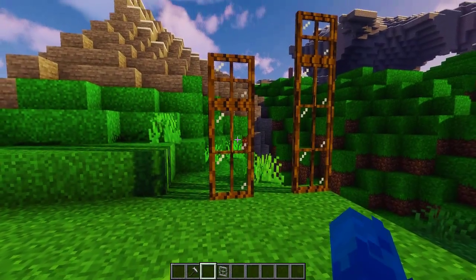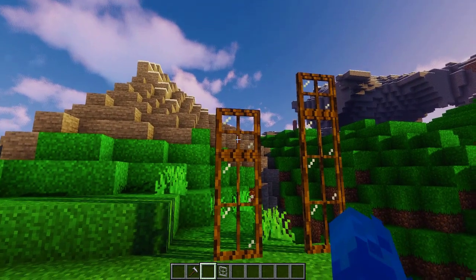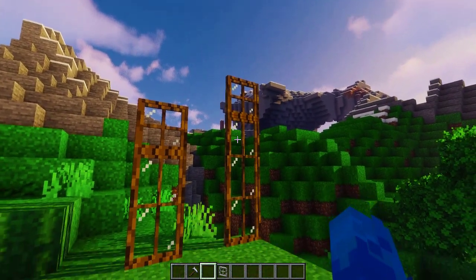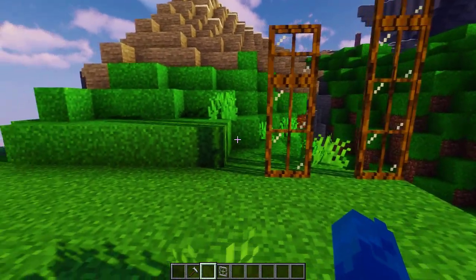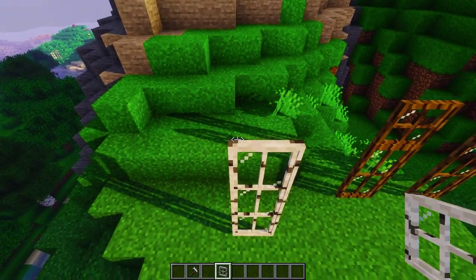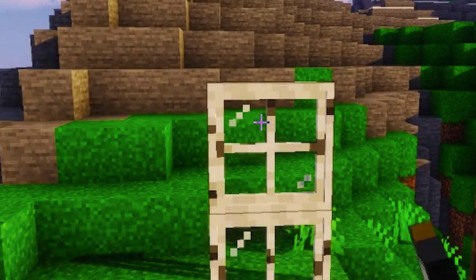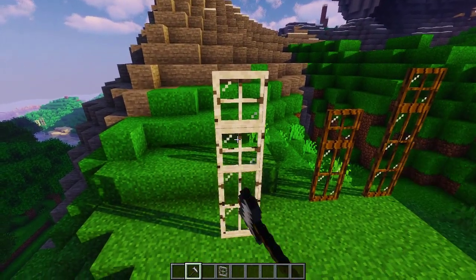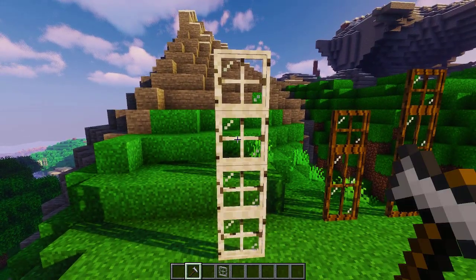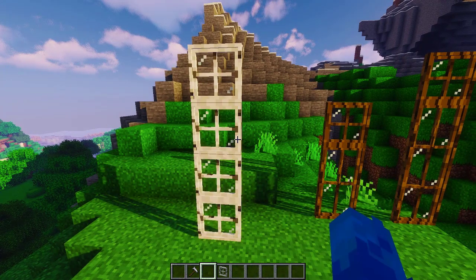If some of you wanted to have a tall window and a basic one-by-one window placed on top of it, I've got you covered too. The hammer now has a new function — if you right click with the hammer on a window, it will change to its basic one-by-one window state. This way you can still make windows like you could with the old double tall ones and a basic one block window.